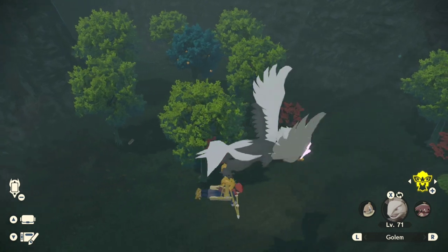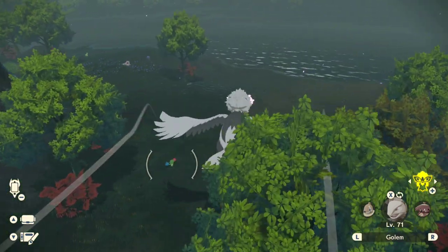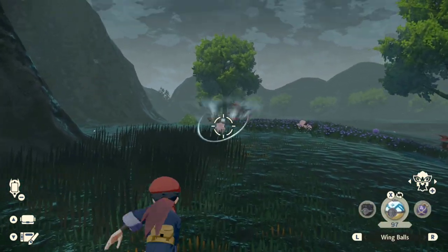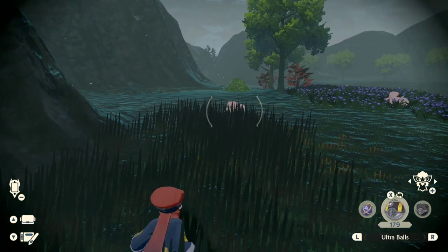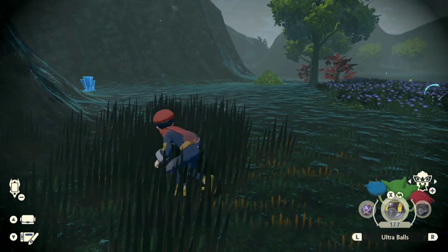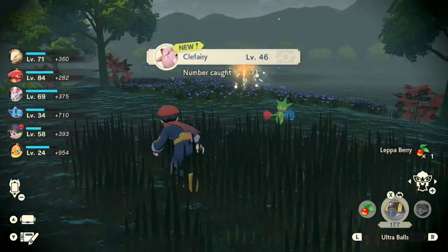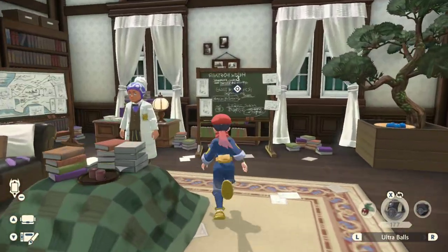I marked the location of the spring on my map at the beginning of the video — if you missed it, just rewind. It's at the bottom left of the Coronet Highlands, and you have to go there at night. You'll find Clefairy and Cleffa, and you'll also find an Alpha Clefable spawn. All of these only spawn at night, so make sure that you get Clefairy in your Pokedex before you try to get this request on the blackboard, because it simply won't be there until you do.